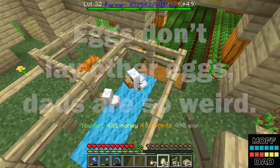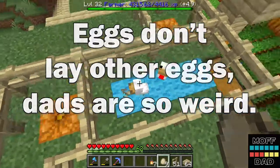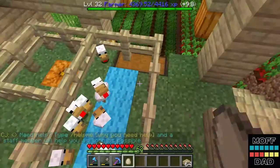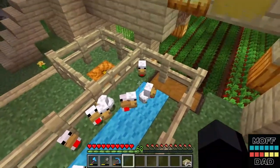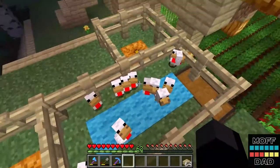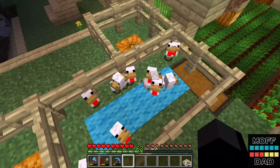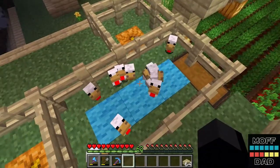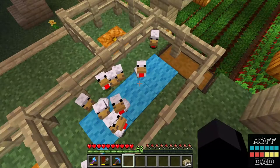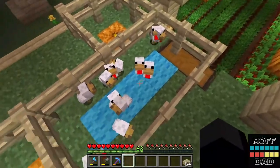The first one laid an egg, the second one laid an egg. We have about 11 or 12 chickens in here. Now we can take our seeds and feed them so they'll breed — we can maybe get 30 or 40 little chickens in here and then they'll just lay eggs and the hoppers will collect them.